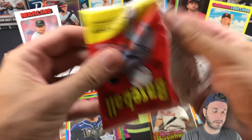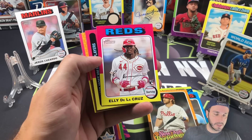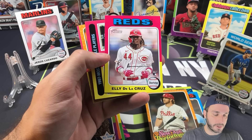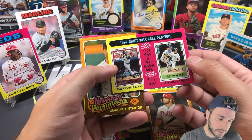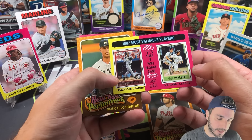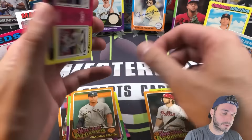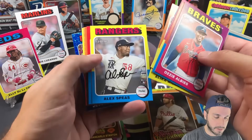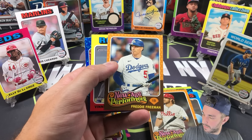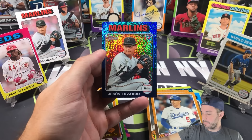Hobby side: Rafael Devers rookie card, Elly De La Cruz. He had a two-homer game including an amazing inside-the-park home run, and then another home run last night — Elly is awesome. 1997 Most Valuable Players: Griffey and Larry Walker. New Age Performers is Giancarlo Stanton. Monster box side: I think there are some sparkles left. Freddie Freeman on New Age Performers. Jesús Luzardo again — we got the white border of him and the sparkle.